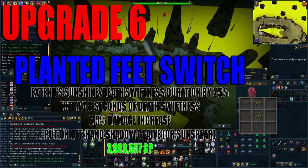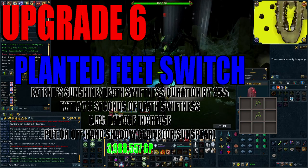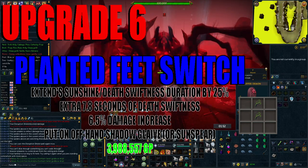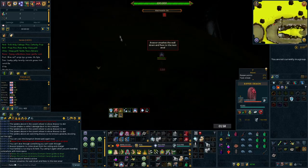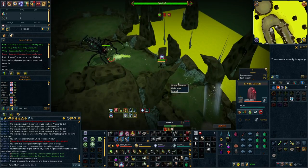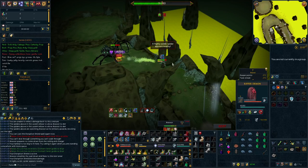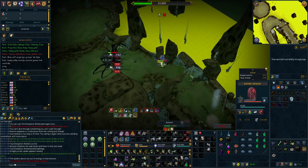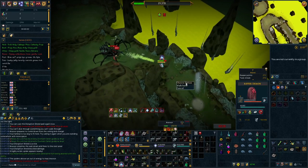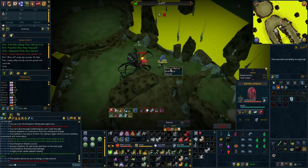For upgrade number 6, I recommend getting your Planted Feet switch. Planted Feet extends your Death Swiftness duration by 25%, giving you an extra 7.8 seconds of your ultimate, resulting in an overall damage increase of 6.5%. You're going to want to put this on an offhand Shadow Glaive or an augmented sun spear. If you use it on an augmented sun spear, you benefit from this switch on both your Magic and Range gear, however I'd heavily recommend putting it on a Shadow Glaive for more utility at high level PVM. This perk combination costs only 4 million using two Subtle components. You can also pair it with Aftershock 1 so that you don't lose your Aftershock stacks, which is more important later when you have Aftershock on your gear.